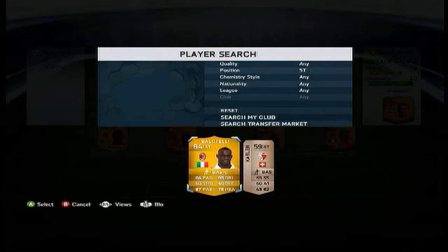At striker we have the man Balotelli. This guy is an absolute tank when he's on the ball — he's just like a boss basically, he tackles like a monster. 84 pace, 82 shooting, 85 dribbling, 3 star skills, 4 star weak foot. Picked him up for 8.1k.